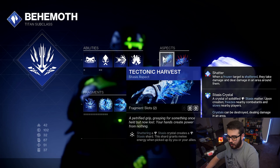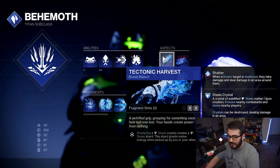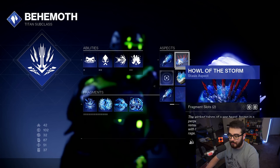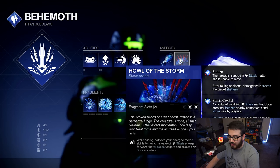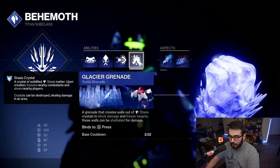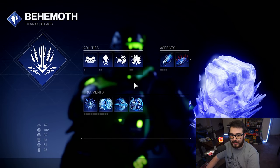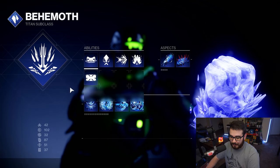Aspect-wise, we're rocking Tectonic Harvest. Shattering a Stasis Crystal creates a Stasis Shard, and that shard grants melee energy when you or your allies pick it up. Then we have Howl of the Storm — while sliding, activate your charged melee to launch a wave of Stasis Energy forward that freezes targets and creates Stasis Crystals, just like the Glacial Grenade. So that's even more Stasis Crystals on top of your class ability wall of crystals from the exotic.